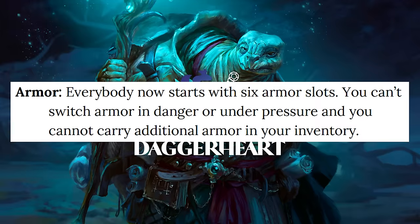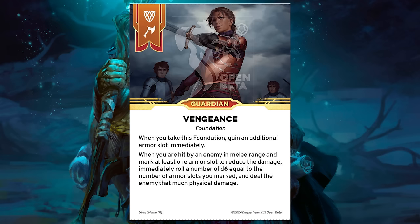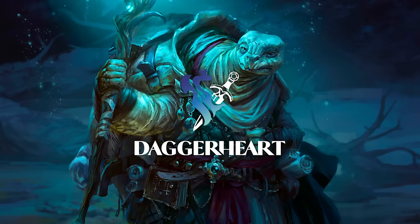This is not nearly as dramatic a difference as you might see in a game like D&D, where the spread between armor class can be much more significant. This essentially means that wizards are very easy to hit, and warriors are slightly less very easy to hit. In this version of the playtest, another change was also made: all characters have 6 armor slots available. Regardless of class, everyone begins with 6 armor slots.